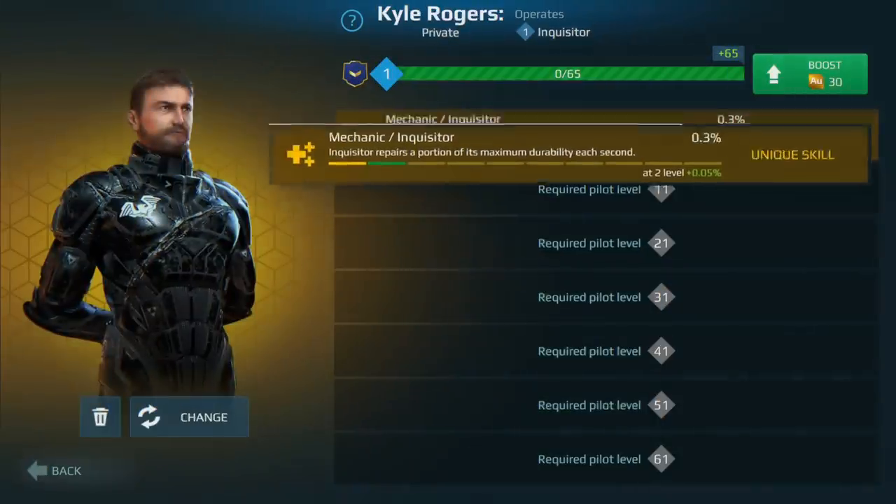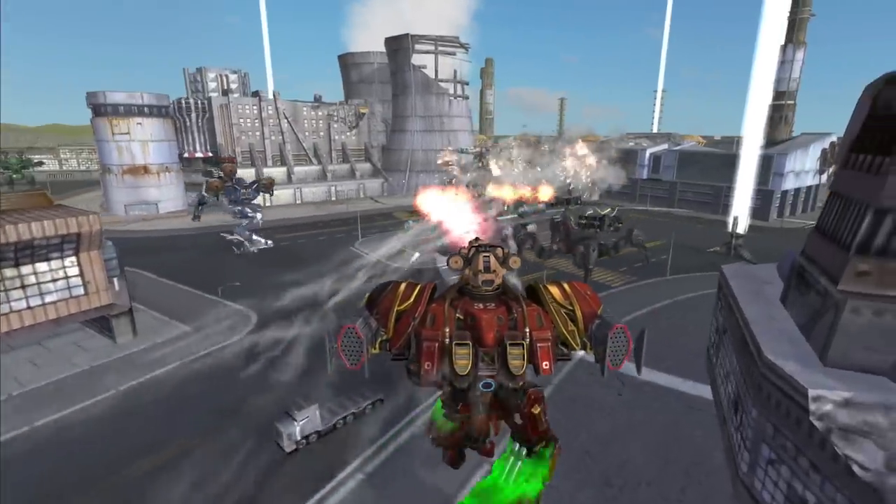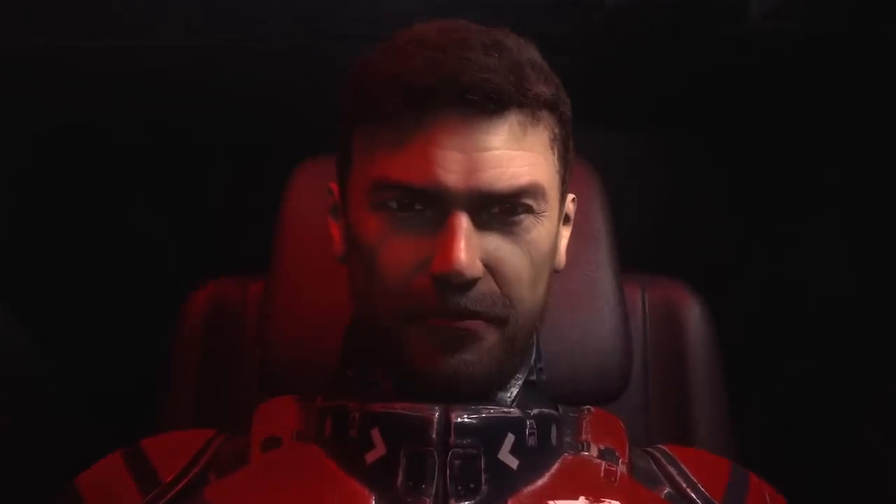Kyle Rogers, for example, has a mechanic skill tied to the Inquisitor. This skill passively restores durability when assigned to this robot. Kyle gets this from an old device he found during his latest story arc — you can read it on the War Robots website.